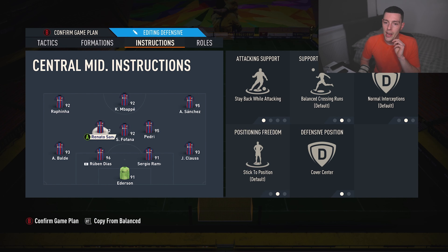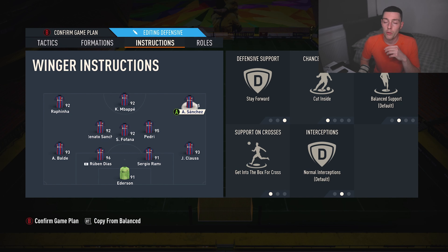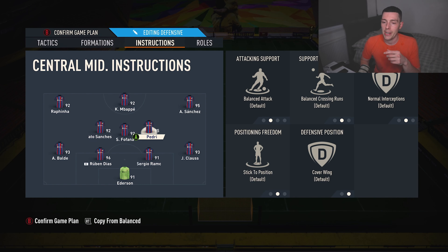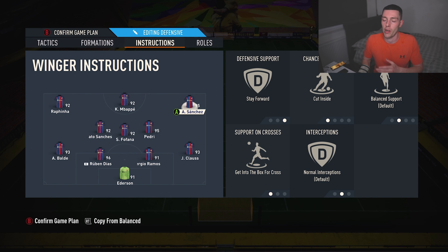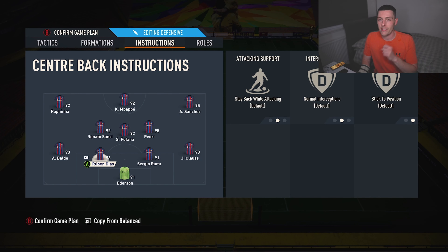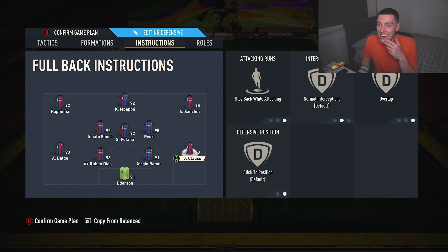If you want the right mid or right wing to come back instead, you just flip this around — Pedri would be cover center, For Fana would still be cover center, but Renato would be cover wing. You just flip it if you want the right wing to come back. Center backs: do not change anything with your center backs. Keep them on stay back while attacking and overlap. Obviously if we need to we can trigger runs with RB, or send your fullbacks forward with up and left on the d-pad. With a 4-3-3 though, I don't really recommend using up and right to hug the sidelines.